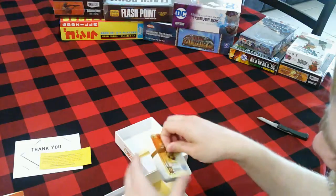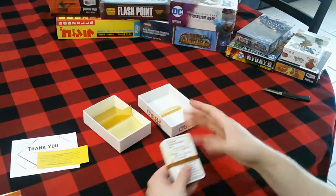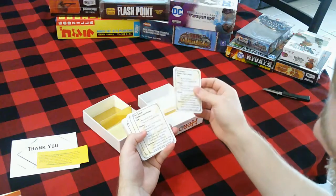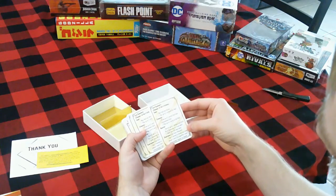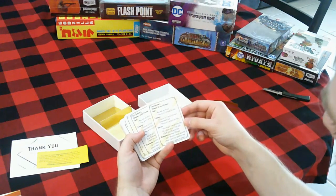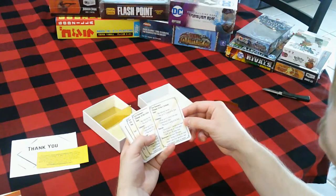We've got our decks of cards — two decks. We also have our reminder cards for the turn summary. Choose one of four actions: you can heal, enhance, recruit, or overcome. Overcome — ties favor offense. Recruit — recruit up to two heroes from hero HQ or reserves, or one of each. Refill hero HQ and done.